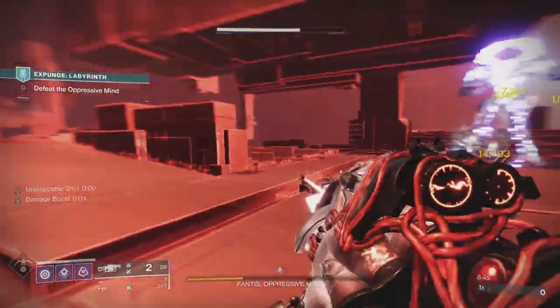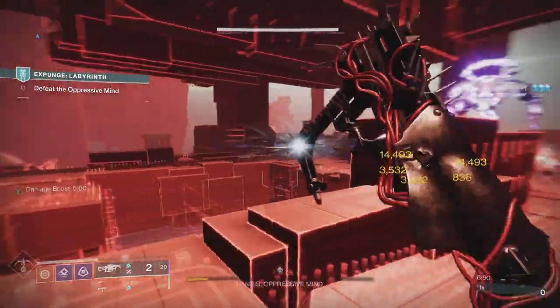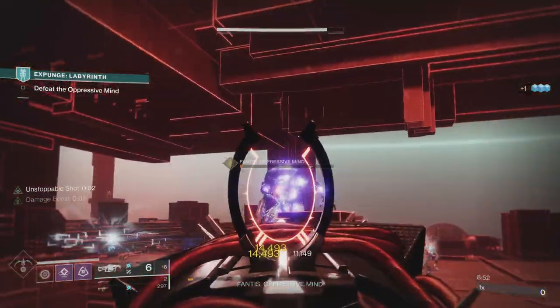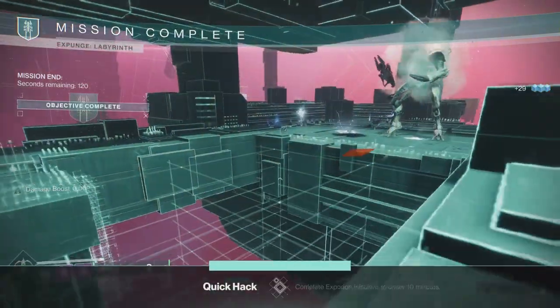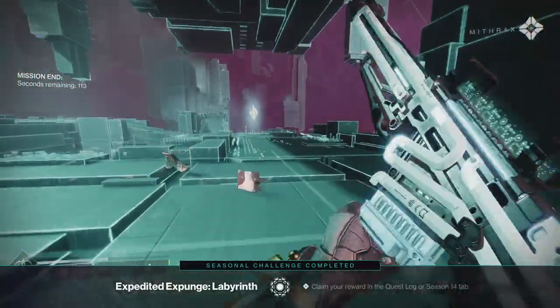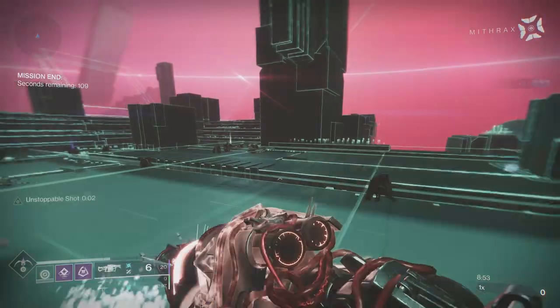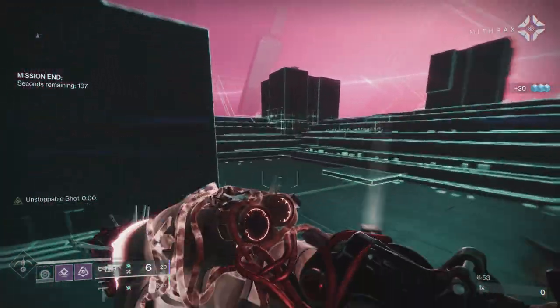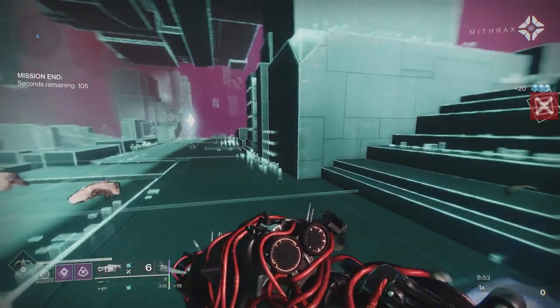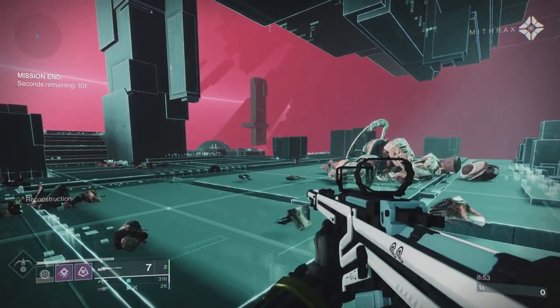Very Tron looking — I mean, this is essentially Tron: the red when you're in danger and the way the colours are — very Tron-like. And there you go, very simple mission, quite enjoyable. I think we'll get different versions of it, maybe like the Harbinger. But that is week one, that is under 10 minutes — I'd already done the flawless on the first attempt. So thanks a lot for watching guys, I hope this helps you get through it. If you did enjoy it, leave a like.